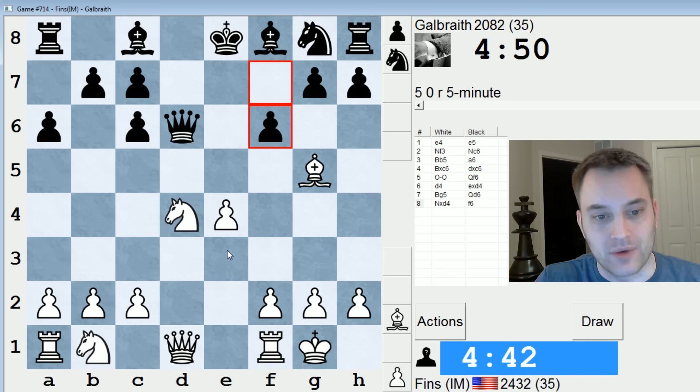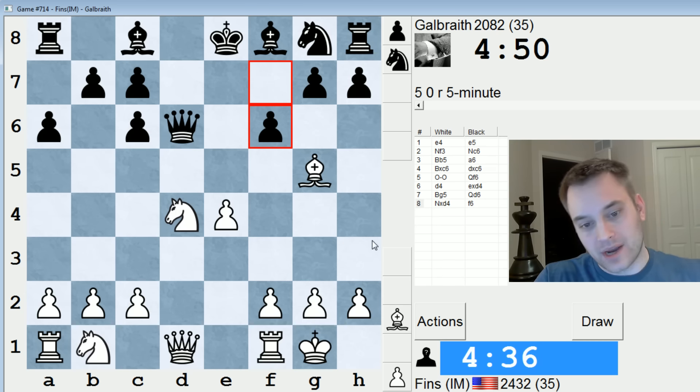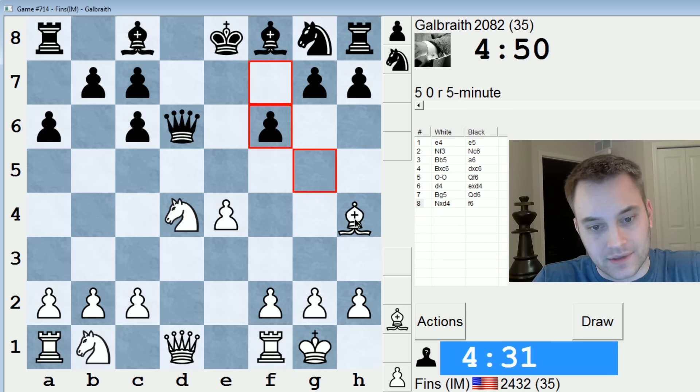Black has moved their Queen around a couple times. I know this move is acceptable — Queen to F6 — but we'll see what happens. I can play Bishop H4 and then maybe angle for Bishop G3. I kind of like the look of that. Let's do it.